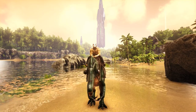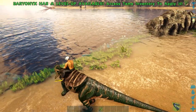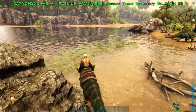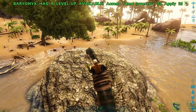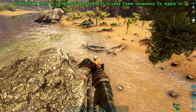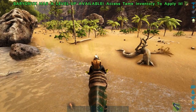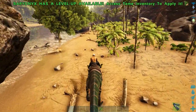Coming in at number 3 is the Baryonyx. But I changed things around because I thought the Baryonyx could stun jellyfish, but it actually can't. So the Baryonyx is going to be number 5, the Pelagornis comes in at number 4, and the Spino comes in at number 3. Number 2 and 1 stay how they are.